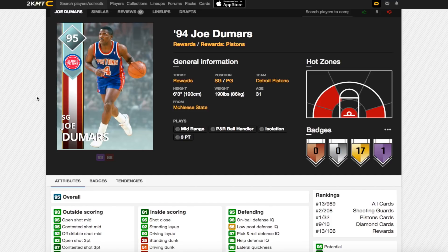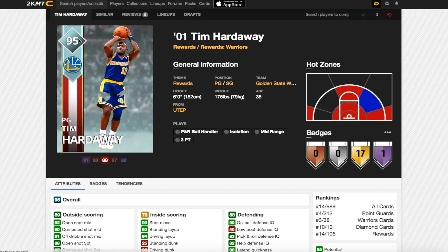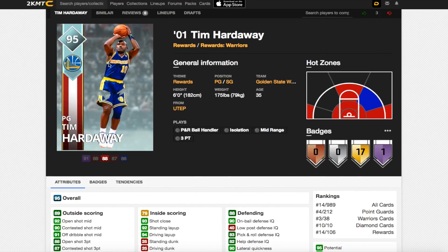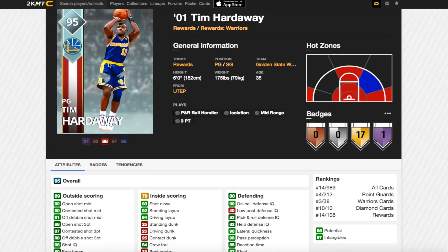Now I'm going to go over all three cards and which one I think you should pick. The worst in my opinion is Tim Hardaway — Tim Hardaway Sr., not Jr. This card is good, but it's just six foot tall and can't dunk. There are going to be much better cards than this that come out.